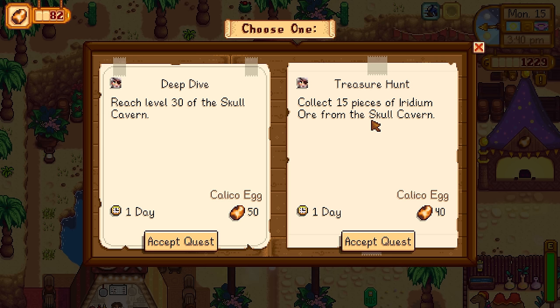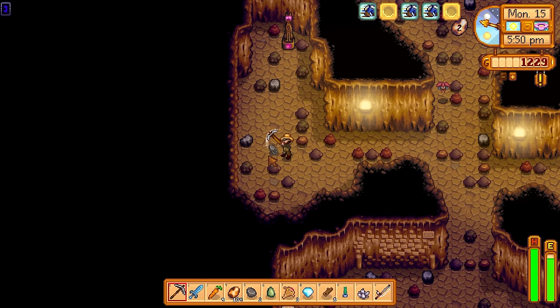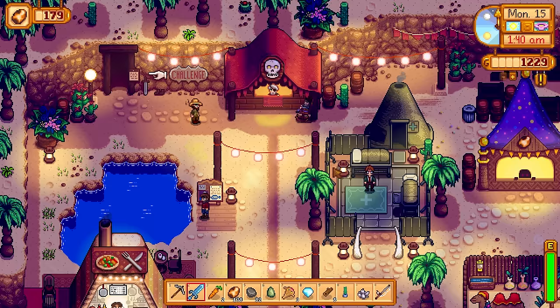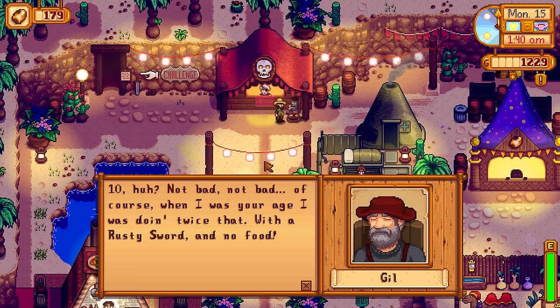There were Skull Cavern quests — treasure hunt and deep dive. I decided to go with deep dive to see if I could reach level 30. It was 3:40 PM and I was being a bit over-optimistic. There are cool statues in Skull Cavern that only appear for the event and give extra perks, though sometimes debuffs — I got 50 eggs from one. I managed to grab an auto grabber on floor 13 — very lucky. I can put that in my coop and it's going to be a game changer. I got lots of additional calico eggs and didn't even need the Skull Key since the event overrided that. I got an egg rating of 10 and Gil gave me 25 calico eggs for the attempt.